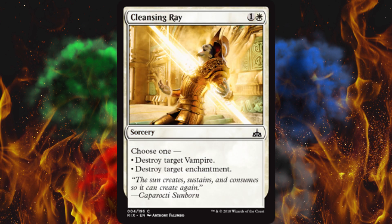Next up, Cleansing Ray — take that, vampire scumbag. It's a sorcery, cost two: destroy target vampire OR destroy target enchantment. It's not an instant. It's kind of vampire-specific, but it's modal, so kind of not. I think it's kind of weak.